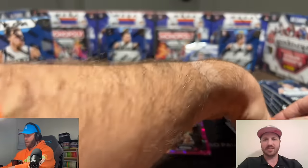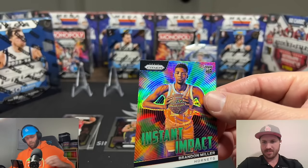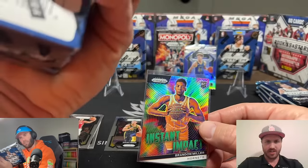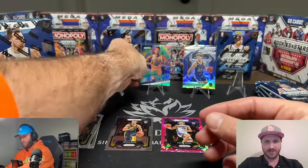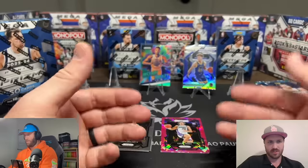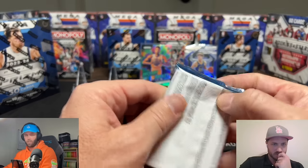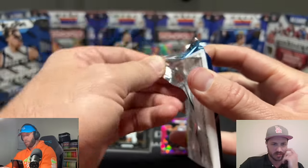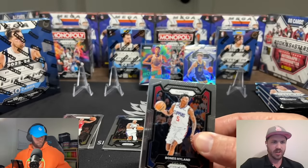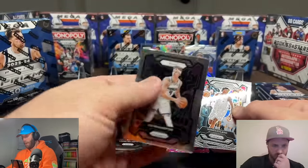Then we have a nice Brandon Podziemski — this guy has been balling out of control — on the emergent silver. We also have an instant impact of Brandon Miller, who has also been balling out of control. This looks green on there. What I'm learning quickly is that none of these cards are on eBay. And then our two base rookies. The format seems to be: two backwards cards will be your pink ice and your silver or insert, and the two backwards cards on the back will be your rookies.